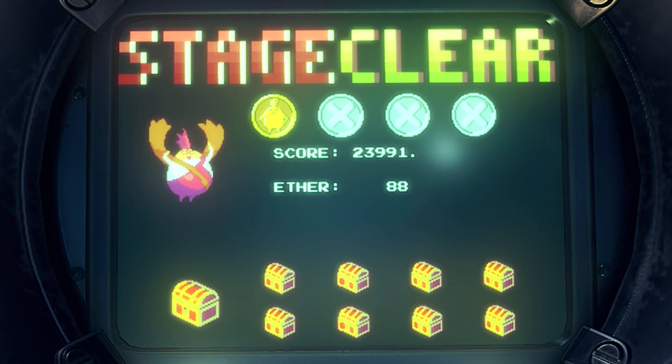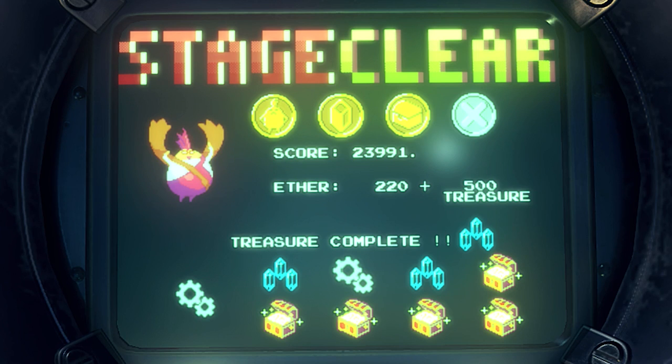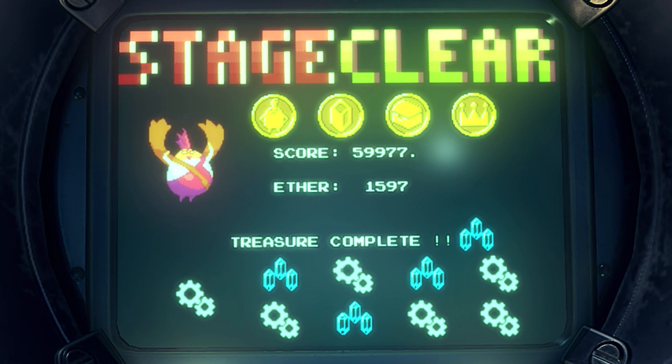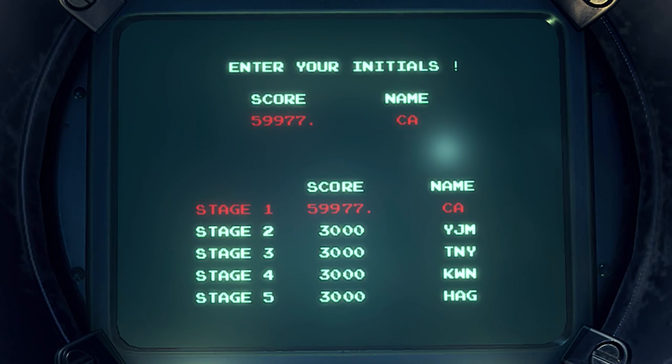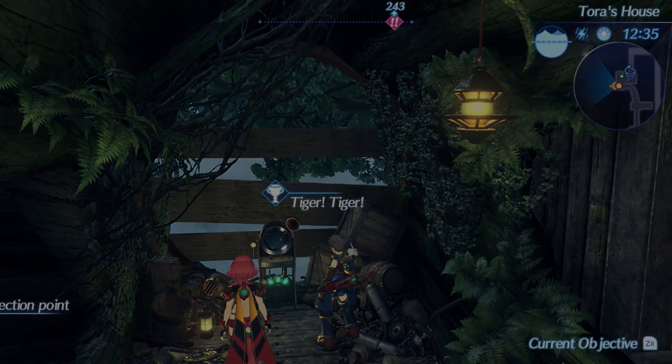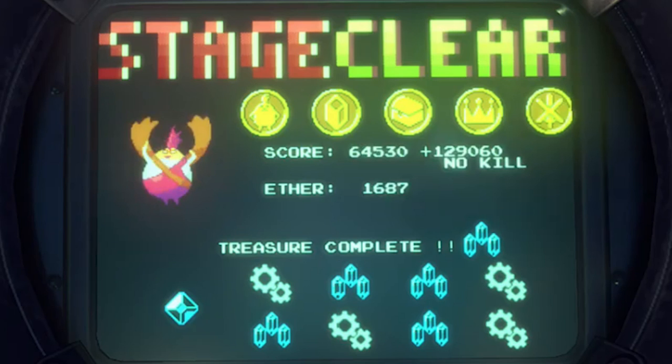On my fourth attempt — that's no damage, every ether crystal, all nine treasure chests — I believe that equates to a perfect bonus. 1,500 to almost 1,600 ether crystals and 59,977 points. The only other thing worth knowing about Tiger Tiger is this invincibility icon — it's pretty rare. What I didn't know is that there is a massive point bonus that puts even the perfect bonus to shame if you go full pacifist and kill no enemies.